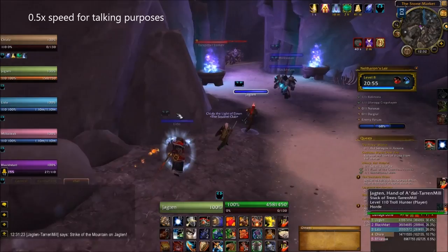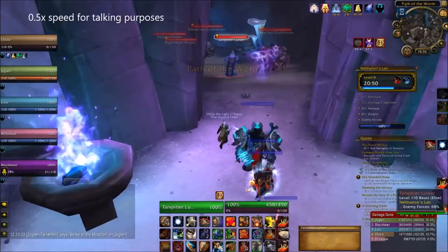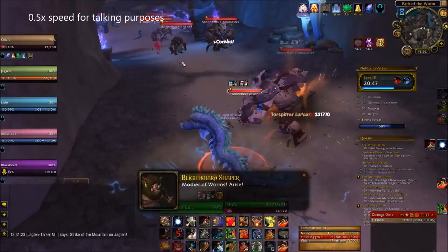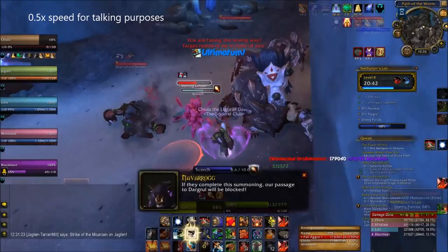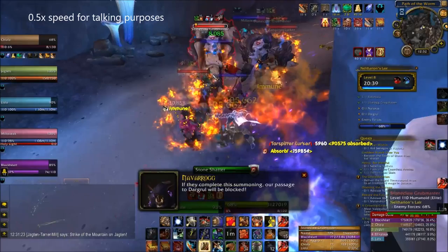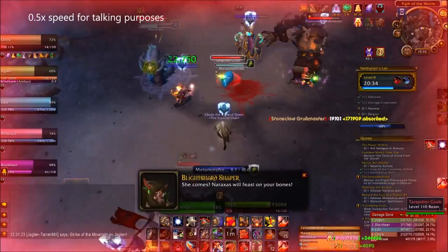Next up is a corridor with four trash packs. The packs are situated in one group, one group, and then essentially two groups. It is possible to pull them separately, but you never really do that because they're quite easy. My recommendation is to pull the packs two at a time unless you're a very experienced group. The first two packs have breakers, worms, shapers, grubmasters, and a little geolite. You always kill the geolite first, because it's very low health and it drops fireballs from the sky that you just have to move out of, which does a tremendous amount of damage. So always kill the geolite first, even with Bolstering.